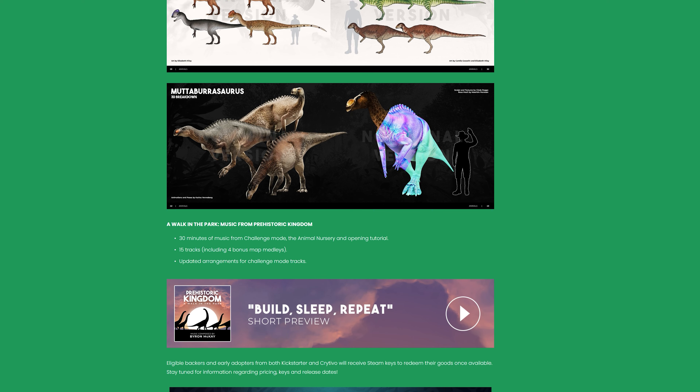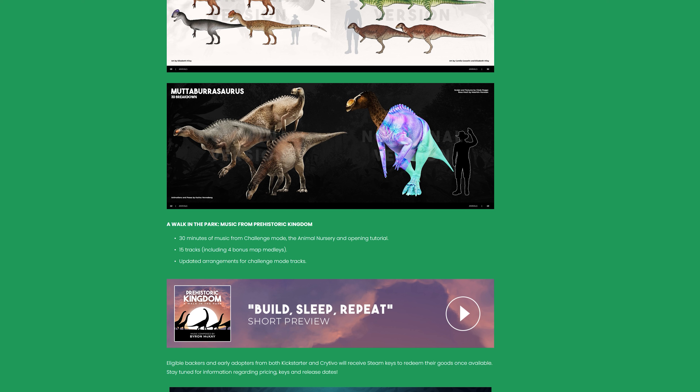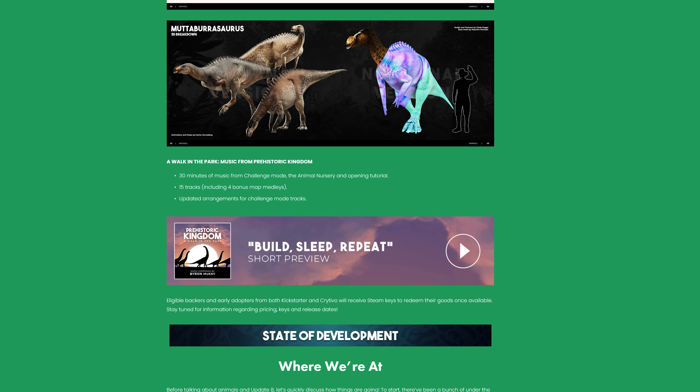A Walk in the Park — music from Prehistoric Kingdom — is 30 minutes of music from Challenge Mode, the Animal Nursery, and the opening tutorial. 15 tracks, including four bonus map medleys and updated arrangements for Challenge Mode tracks. As a creator, this is fantastic for me because I love to use the soundtracks from the game in the videos that I create, so I definitely will be utilizing some of that.